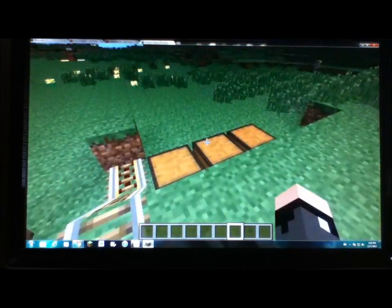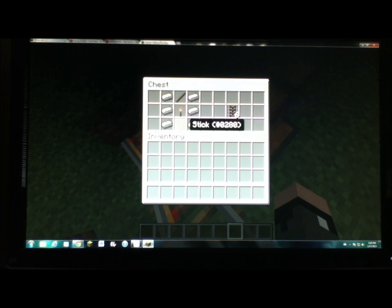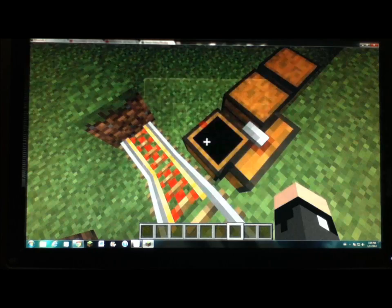I forgot to show you the crafting recipe for the activator rail. It was originally without the items in the middle in the very first snapshot I showed you, but they changed it because it was a mistake — it was just iron ingots. So they changed it to the proper crafting recipe, which is six iron ingots, two sticks, and a redstone torch in the middle.